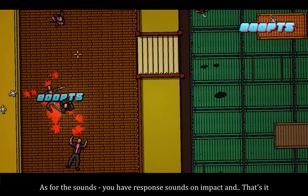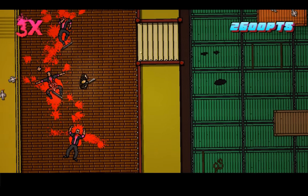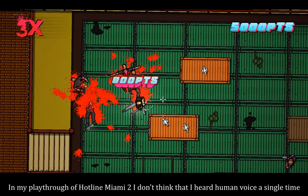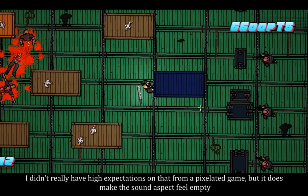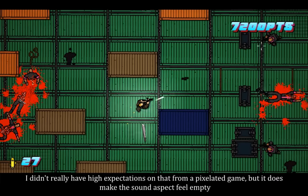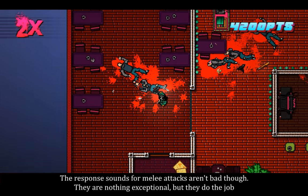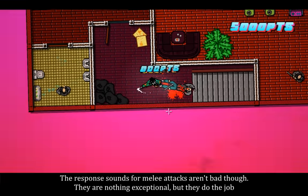As for the sounds, you have impact sounds on hit and that's it. In my playthrough of Hotline Miami 2, I don't think that I heard a human voice a single time. I didn't really have high expectations for a pixelated game, but it does make the sound aspect feel empty. The impact sounds for melee attacks aren't bad though — they are nothing exceptional, but they do the job.